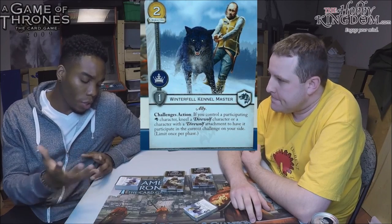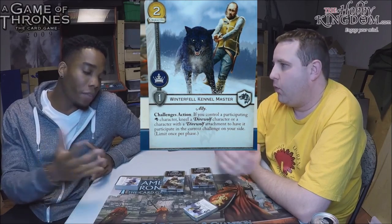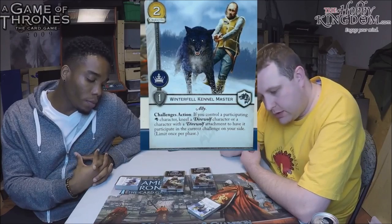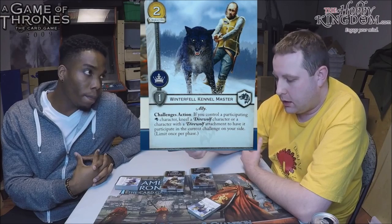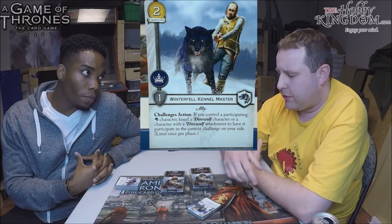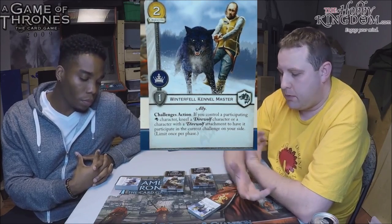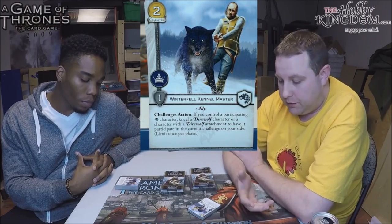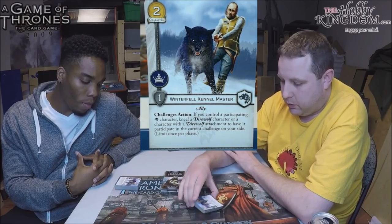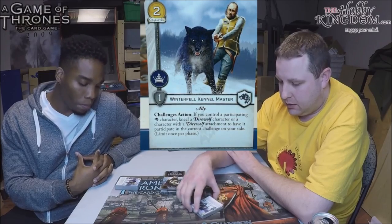It gets around the icon issue, similar to how Jon Snow participates in everything. Jon Snow stands, but this requires kneeling the character. It's more flexible — those direwolf pups get plus-one strength from all your other direwolves, so you can throw a pup into an intrigue challenge to defend and block that intrigue or power challenge. If you've got enough direwolves or you're playing with Lady, it could work in a direwolf-themed deck, which FFG is clearly pushing.